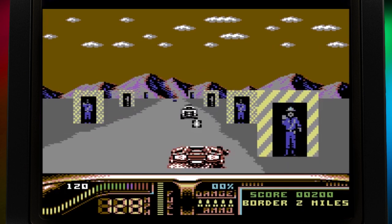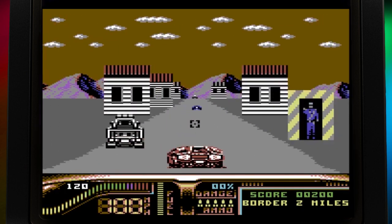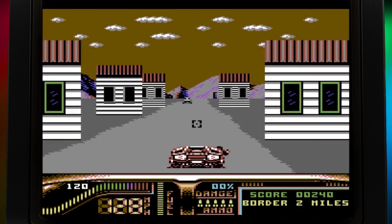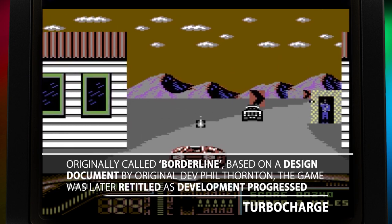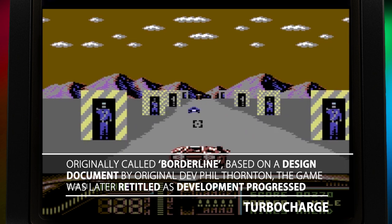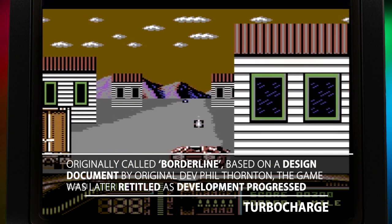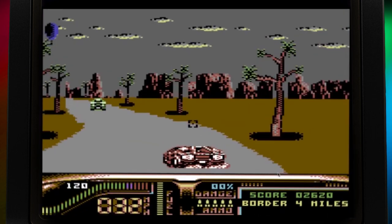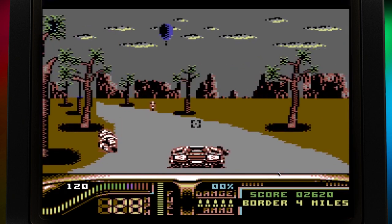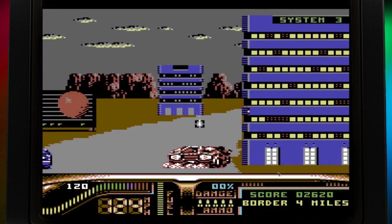The set-up draws on our favourite action movie tropes as a terrorist group, headed by a bloodthirsty bastard known as the Dominator, is stealing caches of weapons from 3rd world UN bases to facilitate war. To neutralise the threat, Operation Underdog is set up and two cops are deployed along with a Lamborghini Countach to take the network down, preferably by shooting them all dead. While the detailed story by Phil Thornton in the manual isn't Booker Prize material, it's more than adequate in providing some context to the vehicular slaughter that awaits.